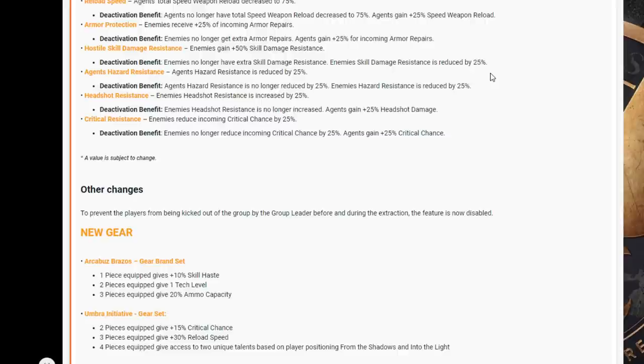That's actually a good thing because it makes skills more viable. Agents' Hazard Resistance: agents' hazard resistance is reduced by 25. Deactivation benefit: enemies' hazard resistance is reduced by 25. Headshot Resistance: enemies' headshot resistance is increased by 25. Deactivation benefit: agents gain plus 25 headshot damage. Critical Resistance: enemies reduce incoming critical chance by 25. Deactivation benefit: agents gain plus 25 critical chance.